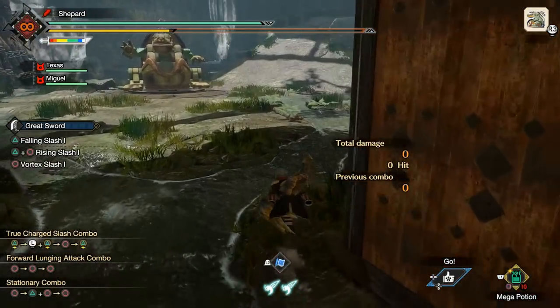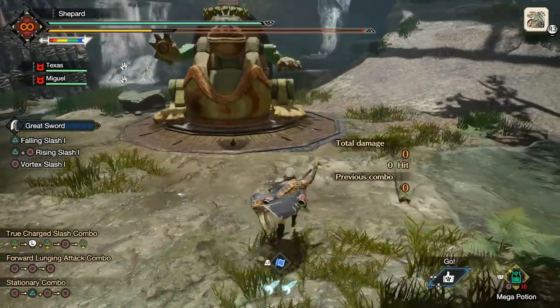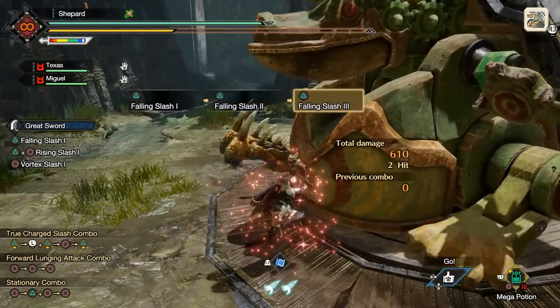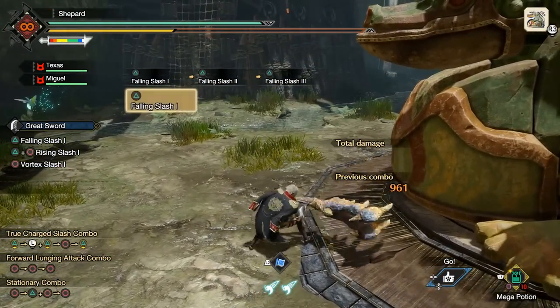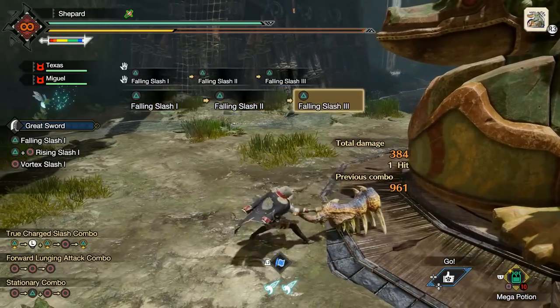So this replaces your Draw Slash, so you'll no longer be able to hold a charge. Everything for your first three hits is going to be a combo. Most basic is hitting Triangle. This is probably the most straightforward — these are just vertical, single-hitting, not very far-moving forward attacks.